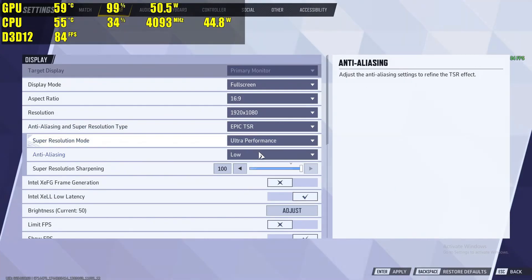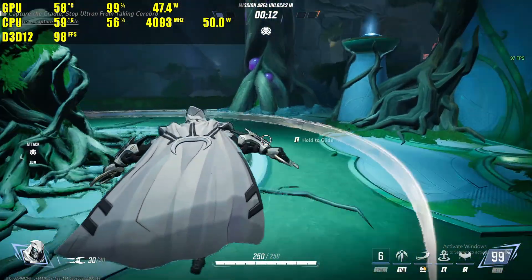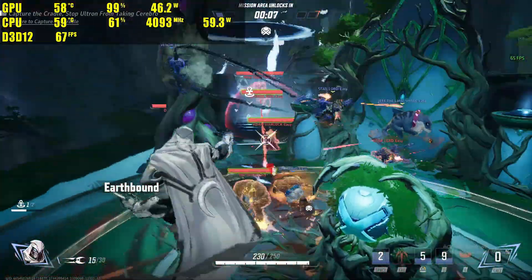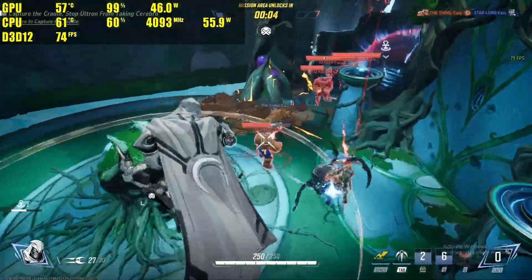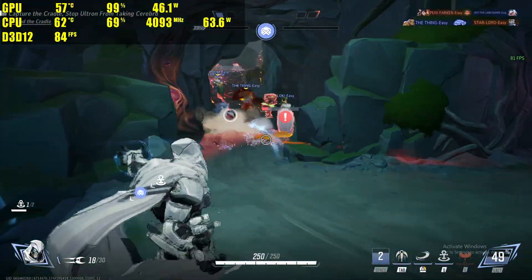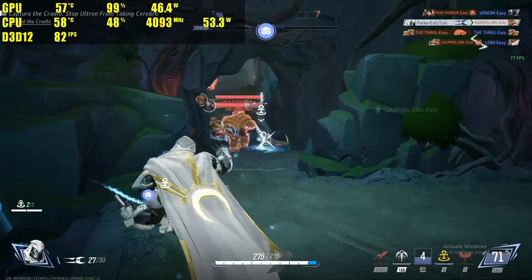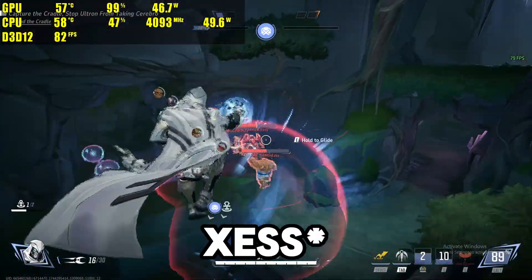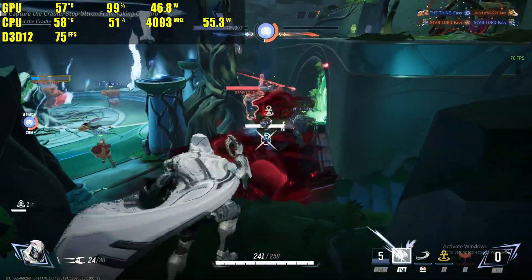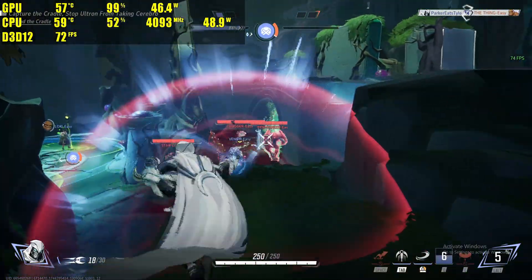Last but not least, we have my very favorite game right now, and that is Marvel Rivals. This is a game that is known to be very hard to run because it is on Unreal Engine 5, and honestly even my main computer has a tough time getting that competitive 144 FPS if I'm not using some sort of upscaling. We are using the highest upscaling possible, and that is the Epic TSR on ultra performance, which gives us the best frame rate out of everything, including Intel XeSS and FSR. We ended up getting around 100 FPS, which honestly for this card is very good. I was very surprised that it even did as well as it did, and overall it performed a lot better than I would have expected.